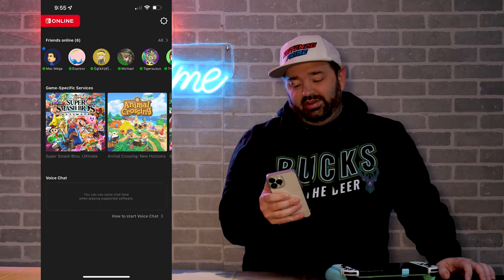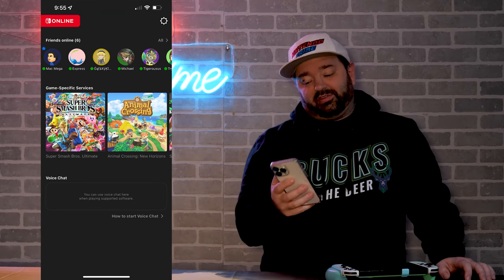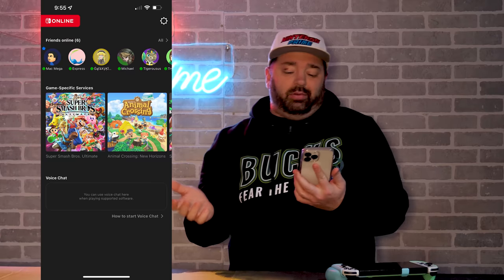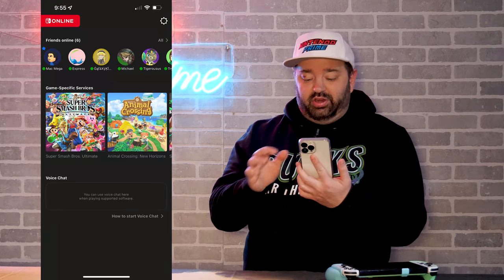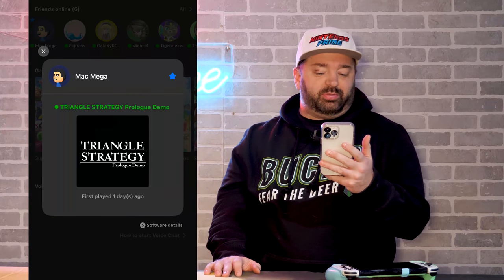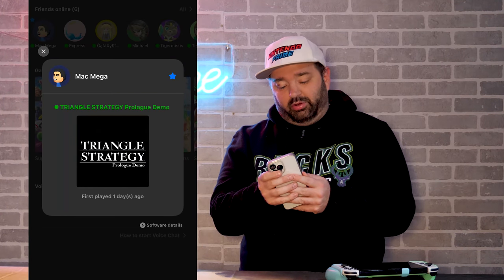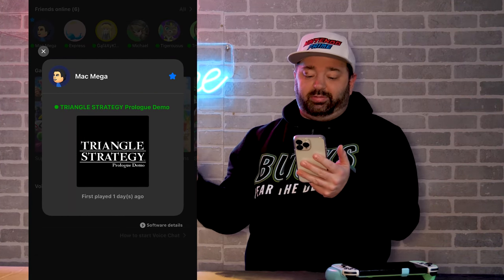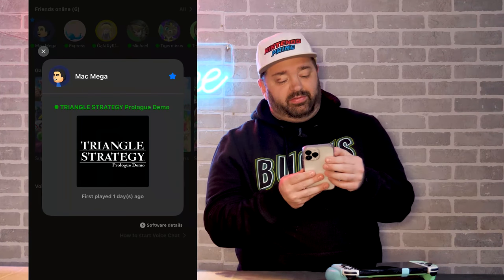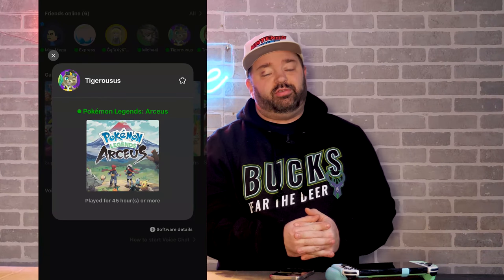We have game-specific items — Animal Crossing, Smash Bros, and Splatoon 2 are the ones with game-specific services. What's more interesting is that now when I see friends are online, I can tap on someone and see what they're playing right now. This person is playing the Triangle Strategy Prologue Demo and first played it one day ago. Another person is playing Dying Light Platinum Edition and has been playing for five hours. It shows me what you've been playing and how many hours you spent, and what you're playing right now. Anyone that's recently offline, it just tells you when they went offline.